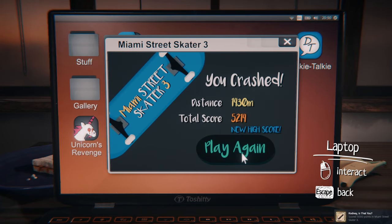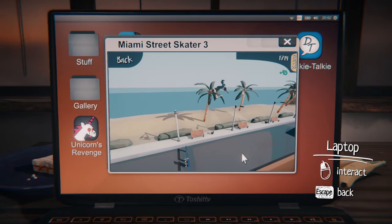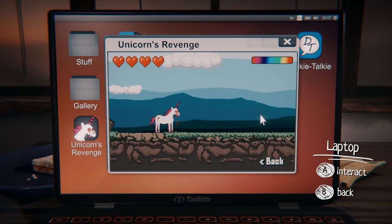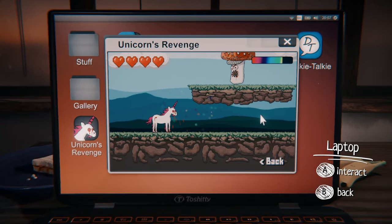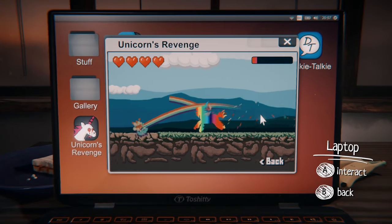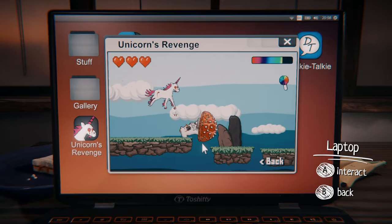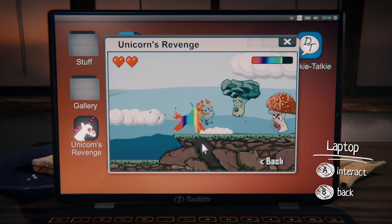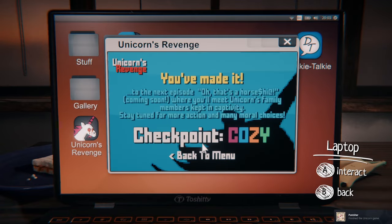After getting a new high score and the achievement it came with, I felt a new sense of accomplishment I previously hadn't felt with this game. The ragdoll physics were at least kind of funny when I failed, and at least the controller works with this minigame. Unicorns Revenge is the other minigame, where you puke rainbows on evil sentient vegetables as the unicorn bleeds from his face. The puke is tied to a collectible system where the more you puke, the more your bar depletes, so spamming it immediately punishes you. For a 2D platformer, it's pretty challenging, but at least I beat it.